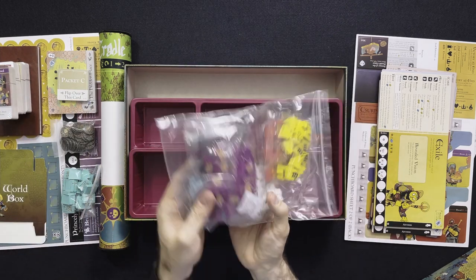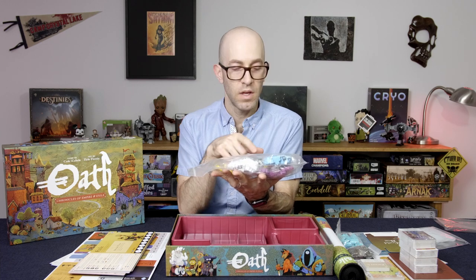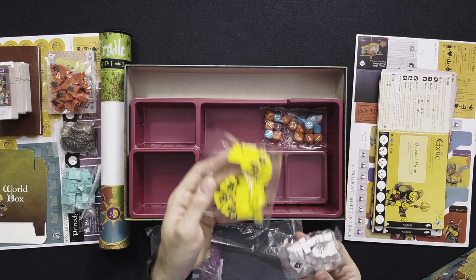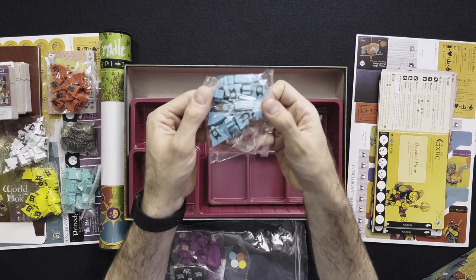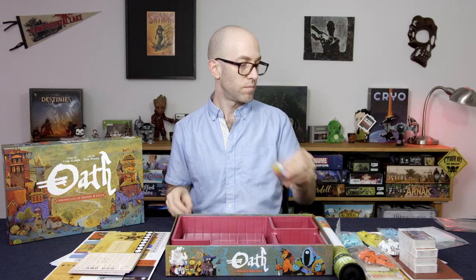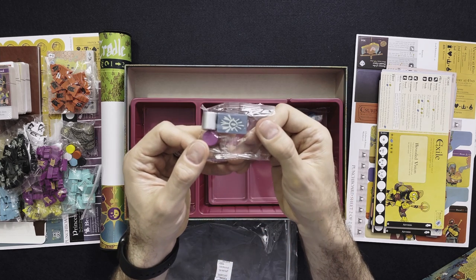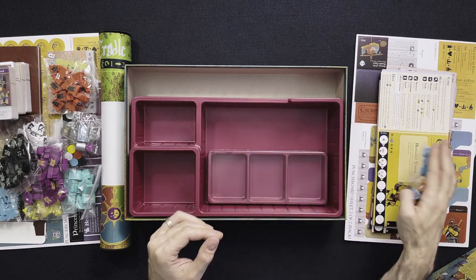And here we have a big bag of wooden meeples. Each color represents the different exiles and the different factions you could play within the game. Each game takes about 45 minutes to a couple of hours depending on the players' experience and what happens. Just some markers — purple, that's the chancellor's — and some more markers here. And finally some dice, and a card tray.